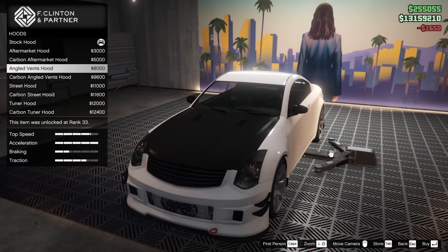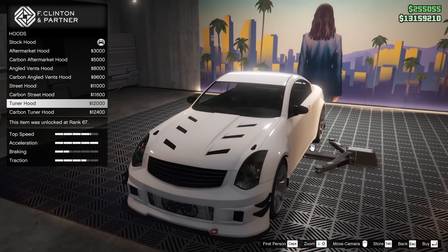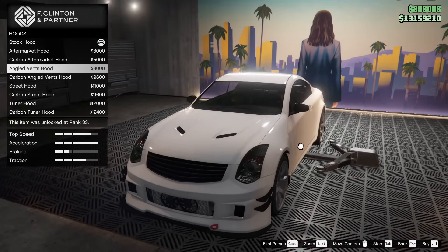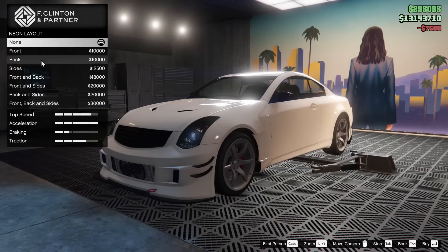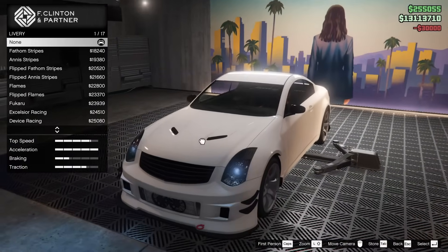For the hood, we can go aftermarket — the angled vented hood, the street hood, the tuner hood, and the carbon tuner hood. If I'm going for one, it's got to be the angles. I think that's the only one that looks anywhere near decent. We're going to go xenon for the lights, and we will go front, back, and sides for the neon kit.